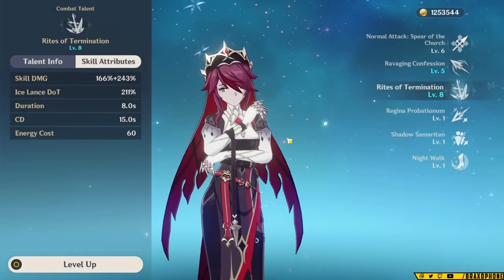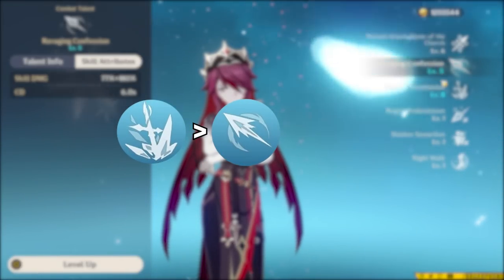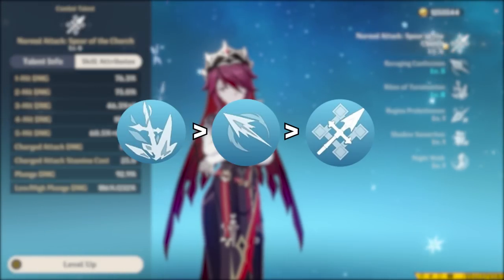Unlike some characters we've seen, Rosaria's kit is complete and works extremely well across the board, and it's actually one of my personal favorites in terms of design. As far as talent level up priority, you should focus on her burst first because that deals the most damage, then her skill because that deals the second most damage, followed by her normal attacks if you're going to level those at all.